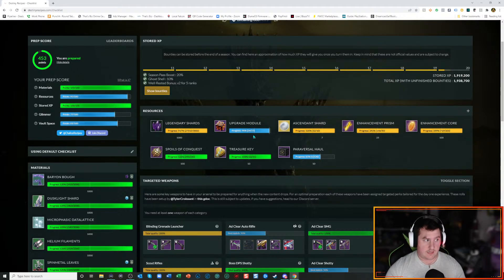Upgrade modules — you can only hold 25 and I have 24 right now, so I'll just buy one at Banshee right before the server shuts down. Paraversal Haul is the box that Xur sells in his loot cave. People are speculating it'll help you get to soft cap a lot quicker because it should give you decent gear. Buy these with strange coins — you can only hold 20 — and then you'll have 20 to open at the start of the new season. I'll open one or two, see what level it drops at, and if it's a decent high level I might pop them all.